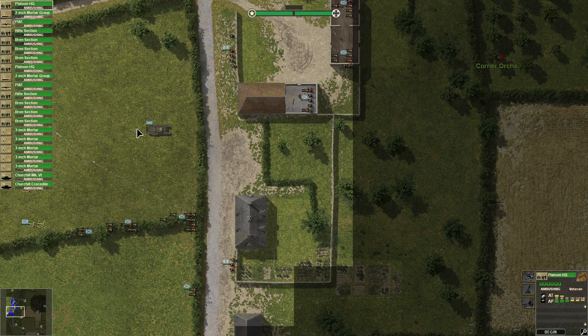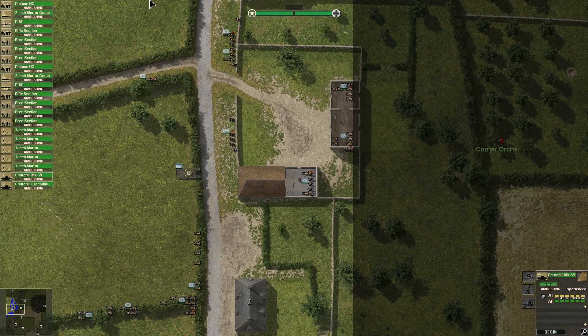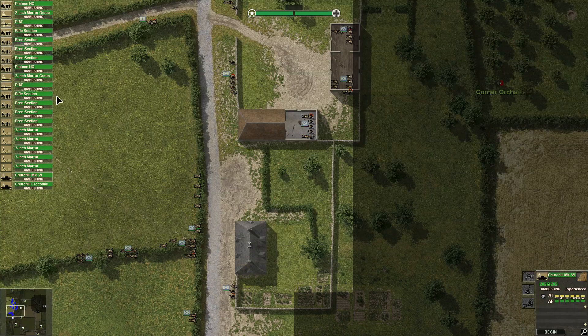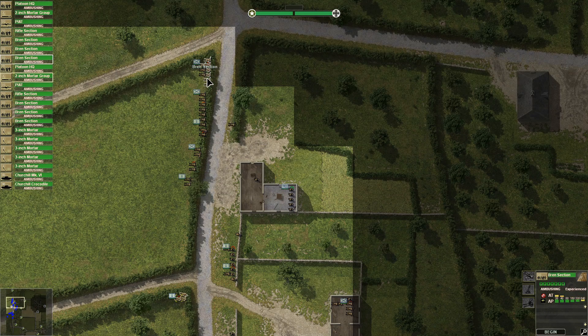This is HQ, which I don't really know what it is about the HQ thing anyway. Here's a tank. Maybe HQ has more like... I'm not sure what the strategic importance of keeping HQ alive in this game is. We've got some Bren section here. Maybe these guys will run towards this mortar Piat — this is anti-tank, yeah, it's like a bazooka thing I think.